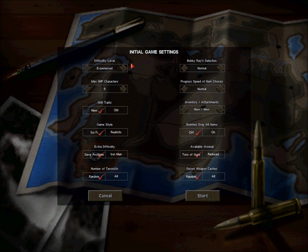As for initial settings, we're not going to be playing on Expert or Insane. Jagged Alliance 2 is difficult enough — we don't need to crank it up any further. We're going to stick with Experienced.